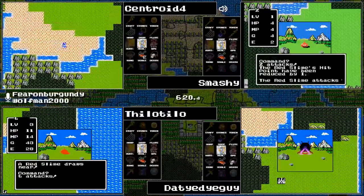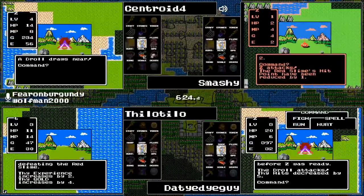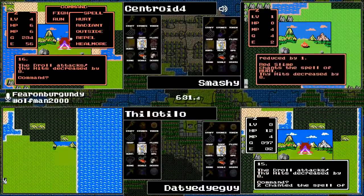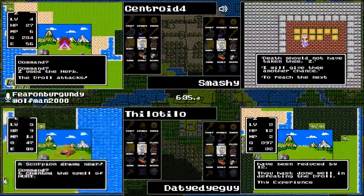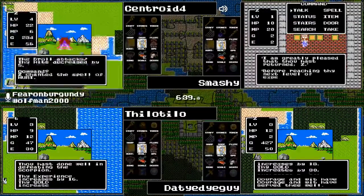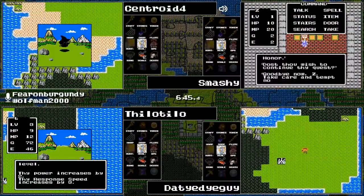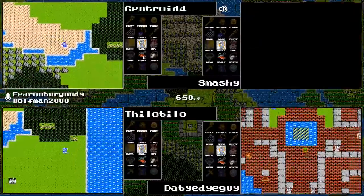That seems to be a sound strategy going forward. Smashy hoping to take out enough red slimes with all those Hurts, but apparently not — thou art dead. Meanwhile Centroid using his herb to heal because he doesn't have enough MP to use Heal More.